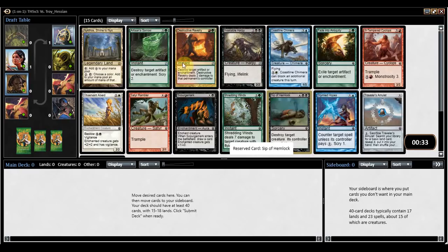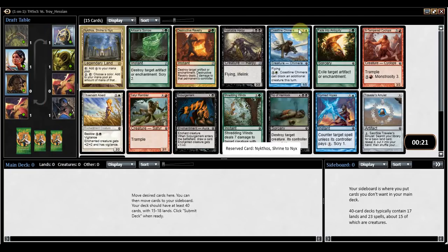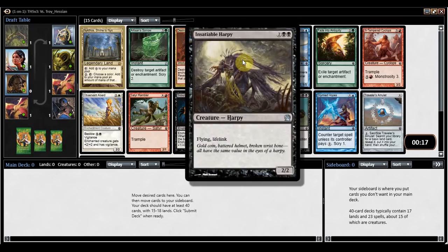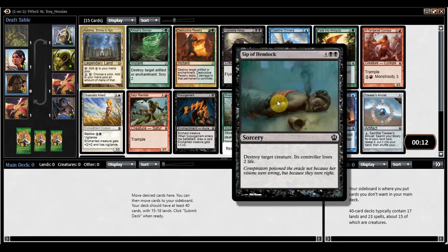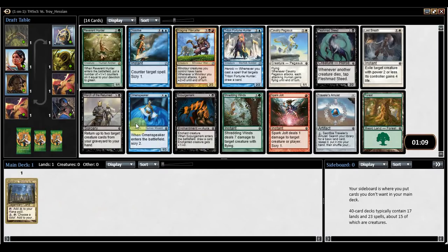As far as the actual pack we have here, I'm looking at two — well, three cards — and they're all kind of in the same theme. Nykthos is interesting. It makes a ton of mana if you have a ton of permanents on board, showing off Devotion, and I might just take it. It is worth noting that this is a Phantom Draft. There's also Insatiable Harpy, which is basically Skymarch's Bloodletter, and Sip of Hemlock, which is about what you're going to get out of removal spells here. The rest of the pack's not actually that great.